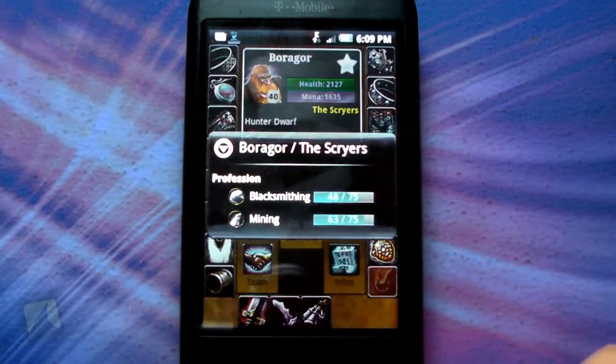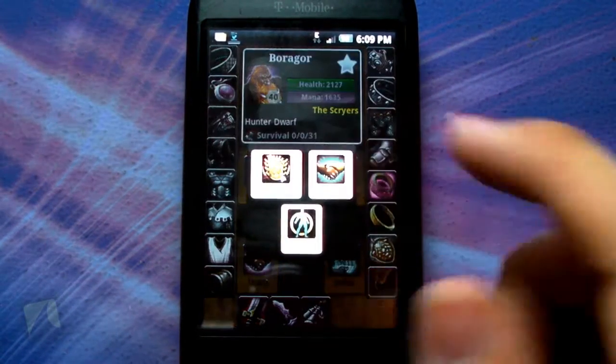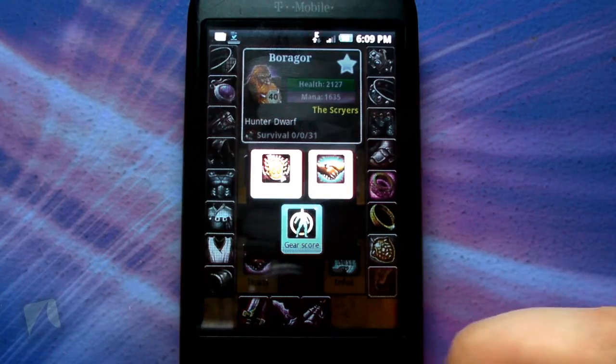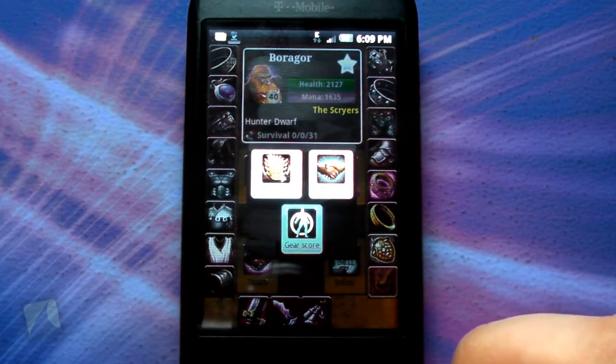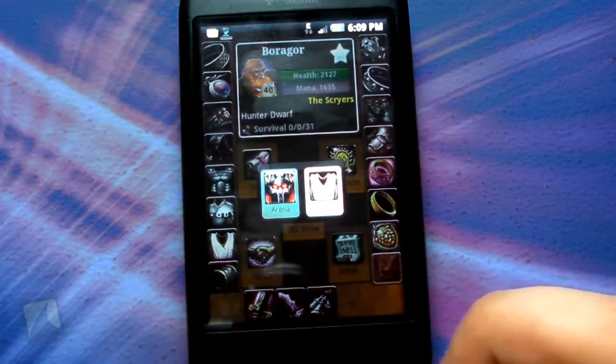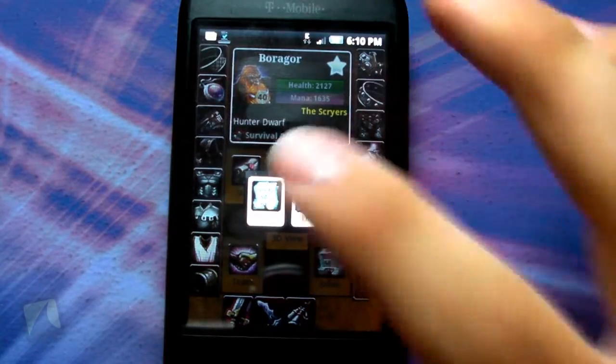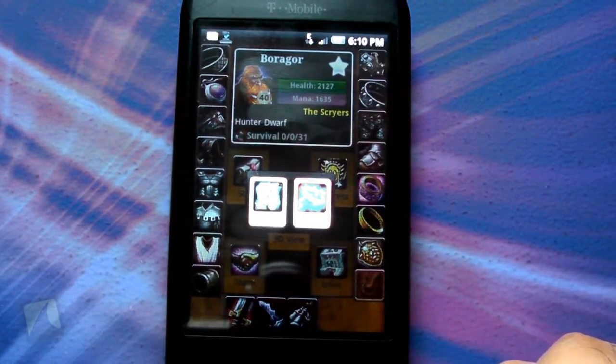You've also got your Professions, which shows you which professions you have and their levels. You can view your Achievements, Reputation, and your Gear Score. Under Team, you can view your arena and your guild — we'll look at that in a second. Info covers news and links.